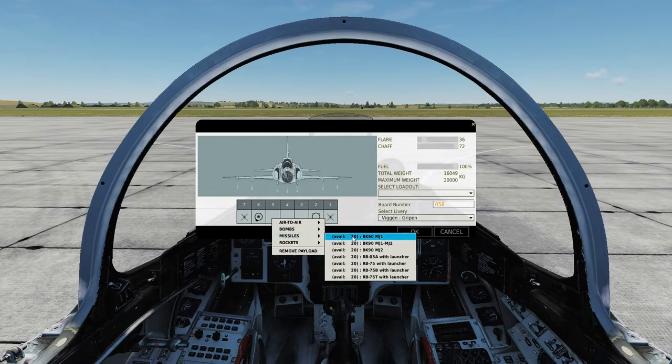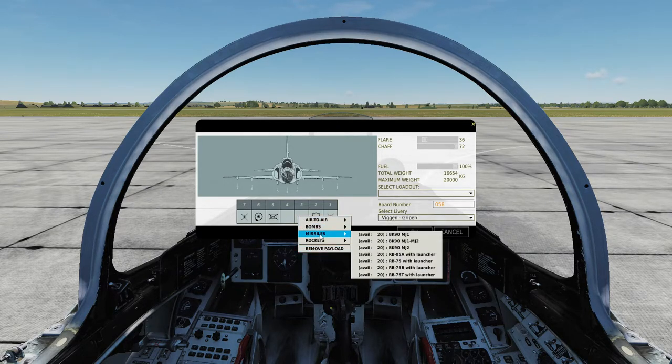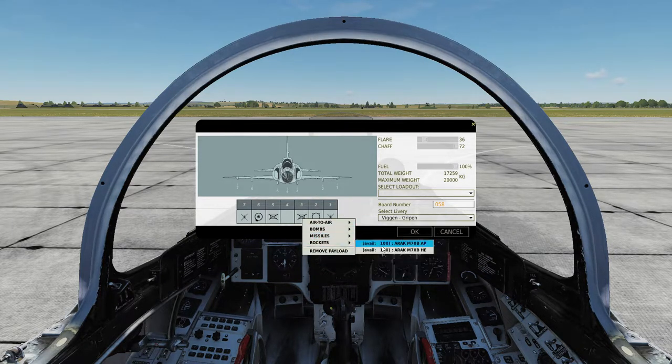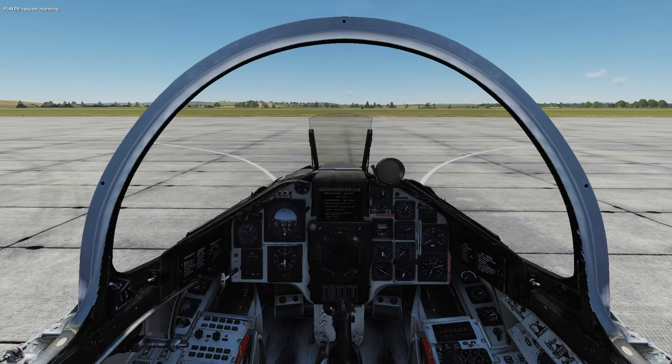The inboard pylons will carry the BK-90. We'll actually take two of the mixed bag BK-90s. The mixed bag BK-90s are basically all-target modules and can engage a variety of targets. And then we'll use the fuel tank as well. So we're going to load this ordnance onto our plane and request rearming.